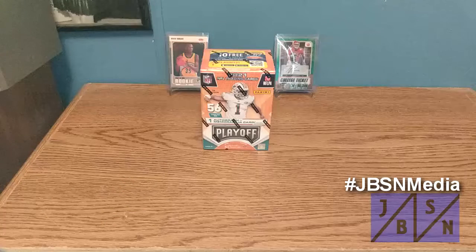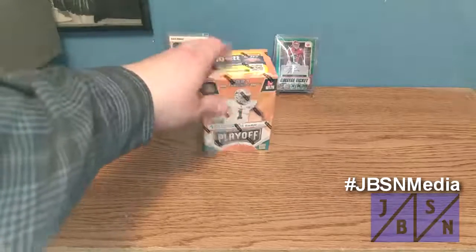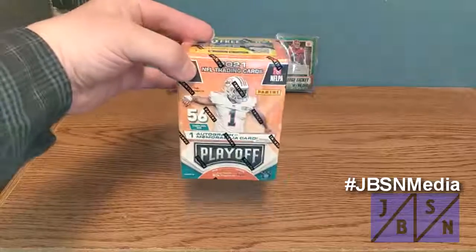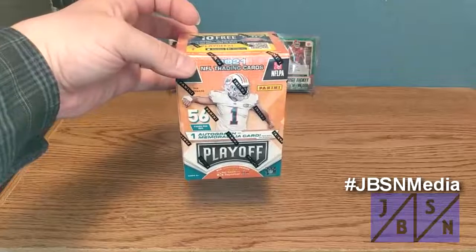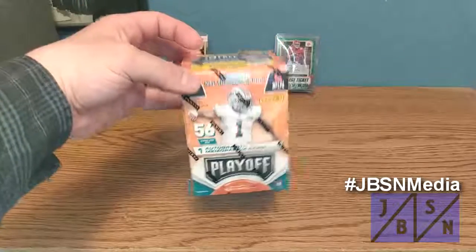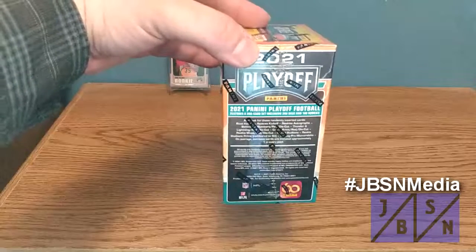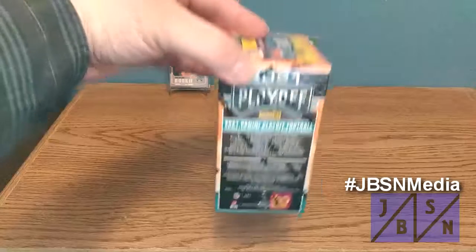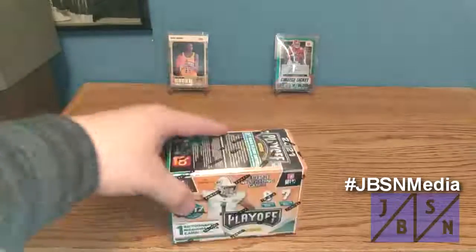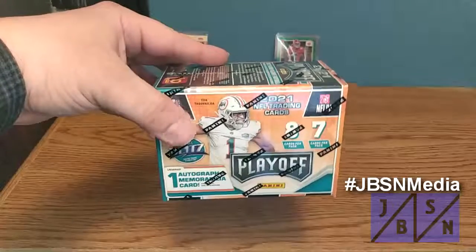For the first time here on our channel, we're going to be taking a look at 2021 Panini Playoff Football cards. This is the Blaster Box. You see two of them on the cover of the box. There are 56 cards in this box with a guaranteed Autograph or Relic card. This is the 300 card set with 200 base and 100 rookies. We have 8 cards per pack, 7 packs in all for 56 cards.